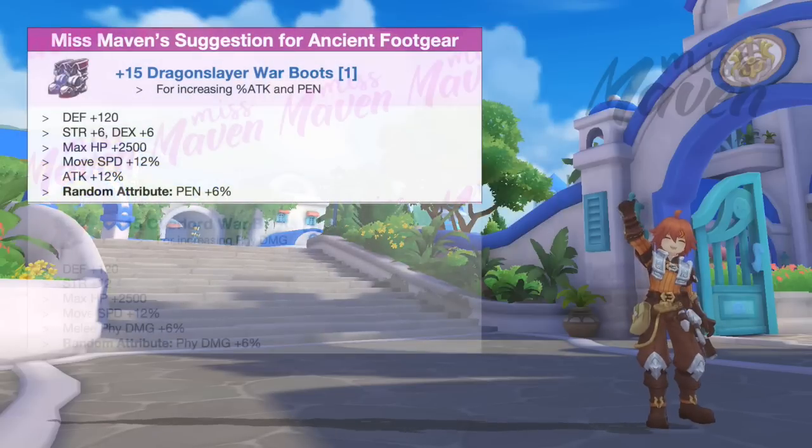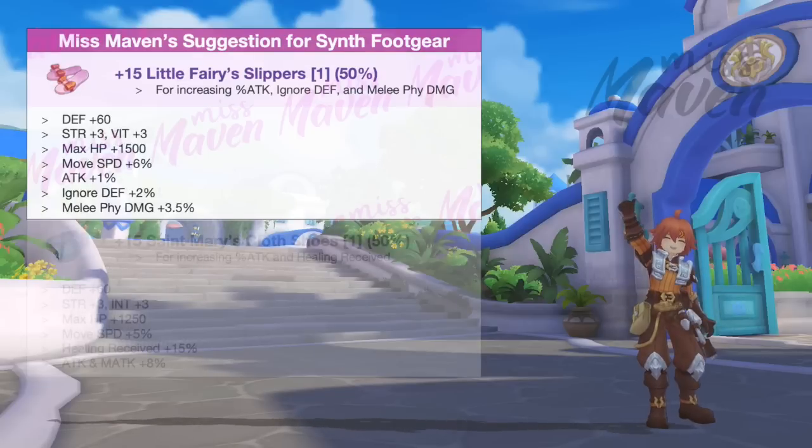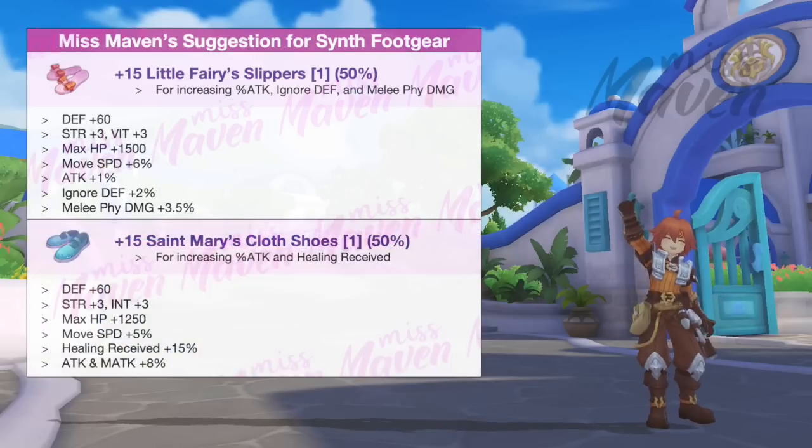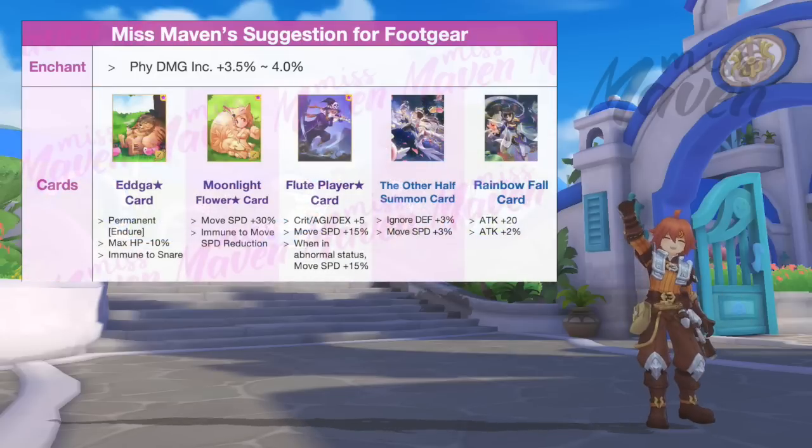For footgear, you may either use Dragon Slayer War Boots with 6% pen, or Overlord War Boots with 6% physical damage as main equipment. For shadow equipment, you may choose between Little Fairy Slippers or St. Mary's Cloth Shoes. Both footgear should be enchanted with high PDI and inlaid with Edga's Star card to prevent getting rooted or staggered.